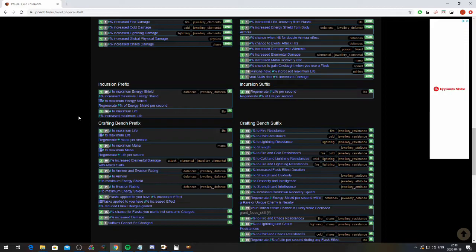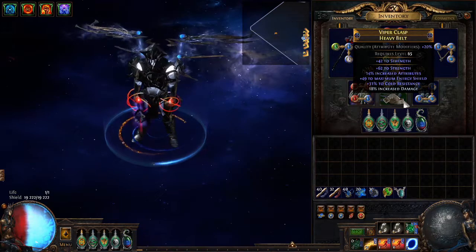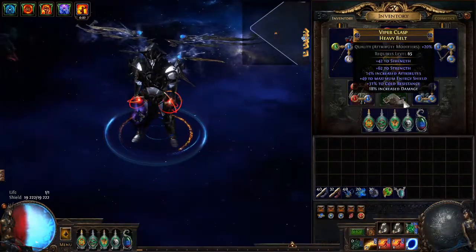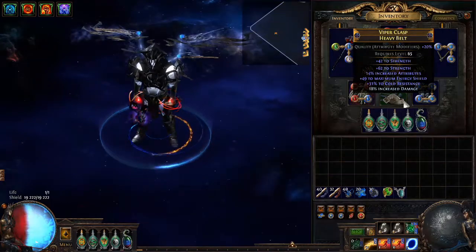I craft maybe two to three items per league — by that I mean alterations into regals, into exalts, and then metacrafting. As an example, here is an Iron Will belt from last league that I crafted, which includes what is called metacrafting.